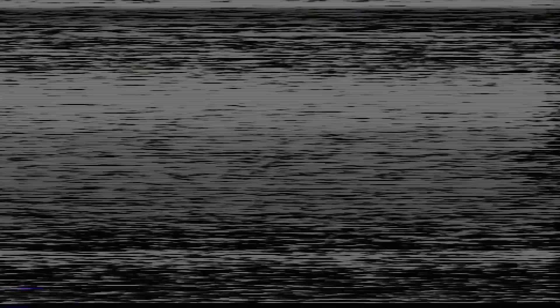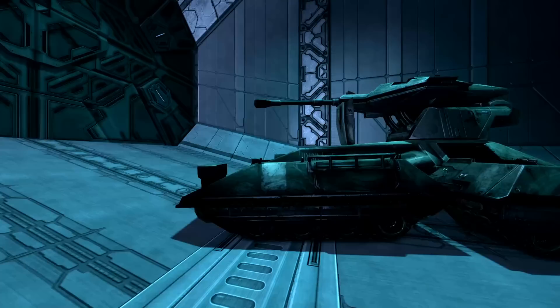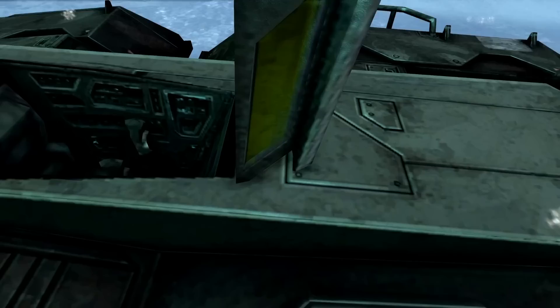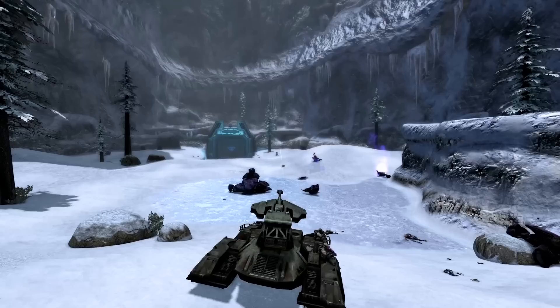Halo Combat Evolved Anniversary is contentious among the community as it reuses a lot of assets from Halo Reach and 3. The Scorpion tank is one such reused asset that kind of misses the mark — instead of the canopy sliding shut like it does in Reach, in CEA it sticks open like a trapdoor, which doesn't make much sense. The gunner position is gone, replaced with the coaxial machine gun from CE. Otherwise it's not much to write home about — it's the Reach model with some new sound effects and a few changes on top of the Combat Evolved Scorpion.